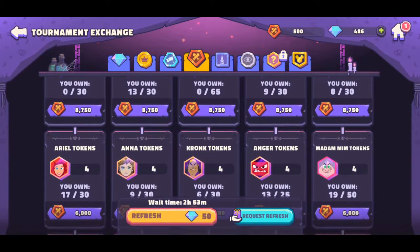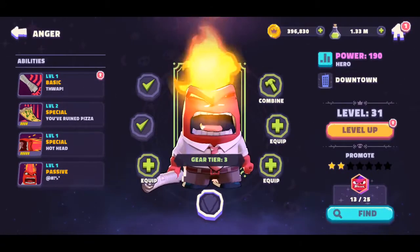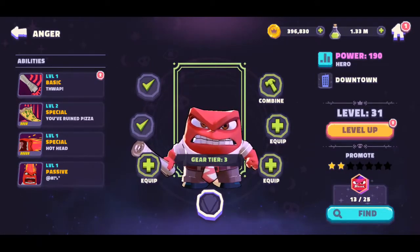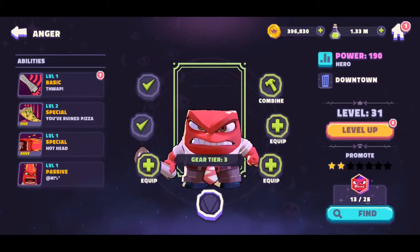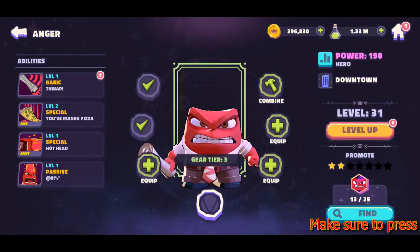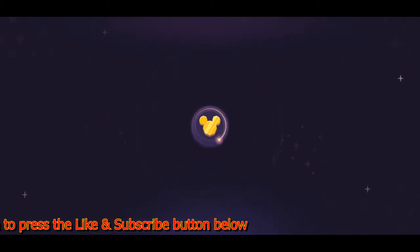Another one I want to talk about is Anger. He's definitely a character you really want to use — he's very useful because he has a cleansing effect. When half of his health is removed, he's able to put out a significant amount of damage to all players on the enemy team. His pizza throw special also has an area effect, so you definitely want to use him to help lower every character's HP so you can finish them off.